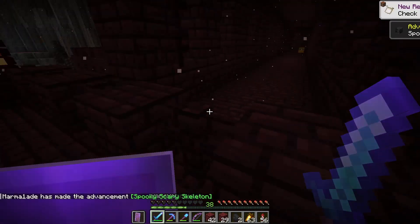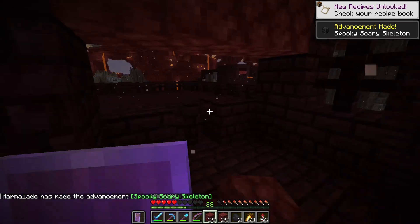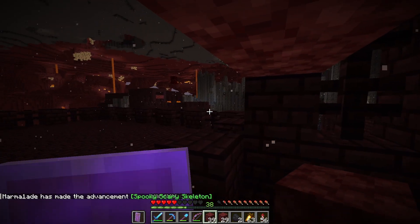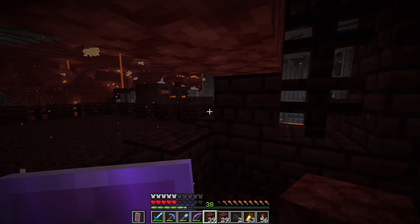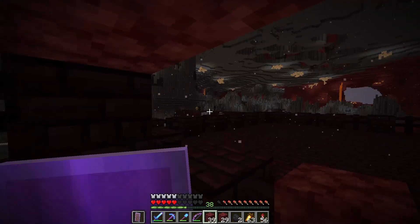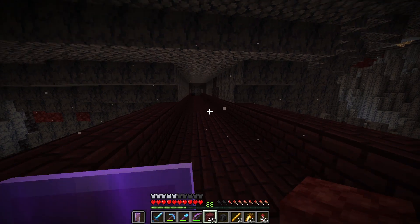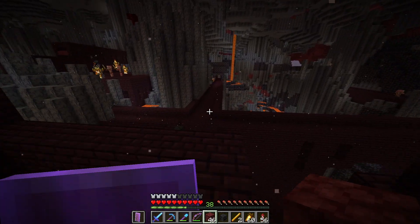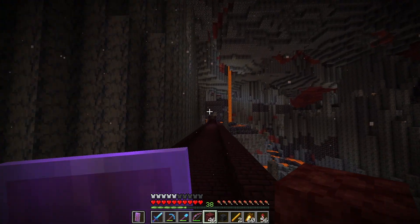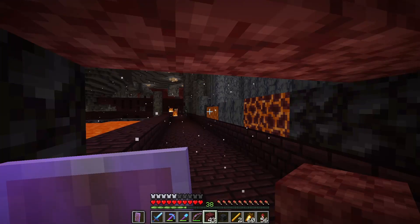My first one! That was the first skeleton that I killed and I got a skull from it straight away! Looks like there's quite a few spawning over there — this looks like quite a good spot. And over there — loads. There's a blaze spawner there as well. There's just blaze spawners everywhere! A very unhelpful spot for the skeletons to be spawning right next to a blaze spawner. That's a fun bit of lava.